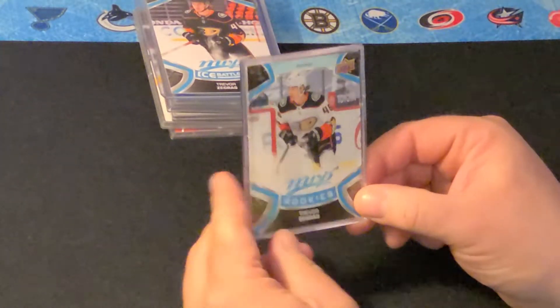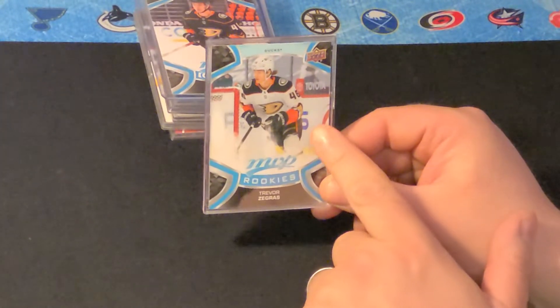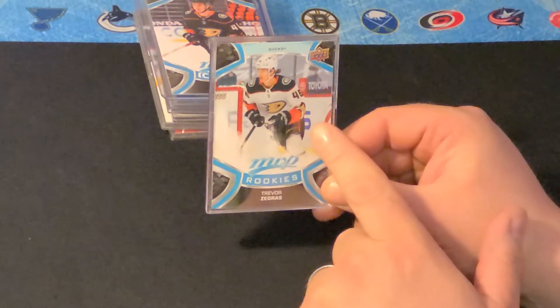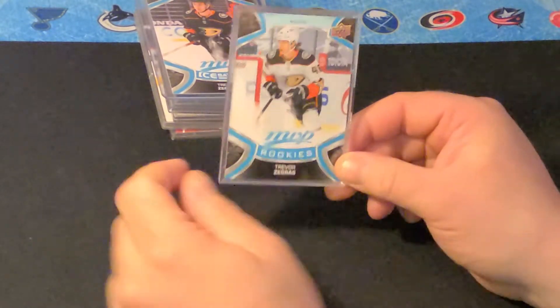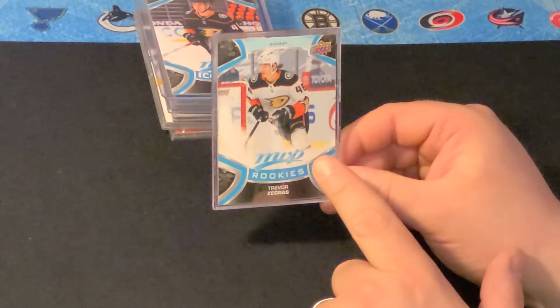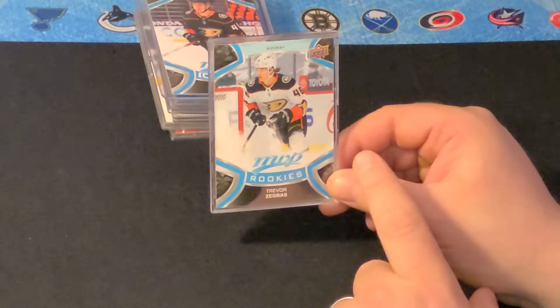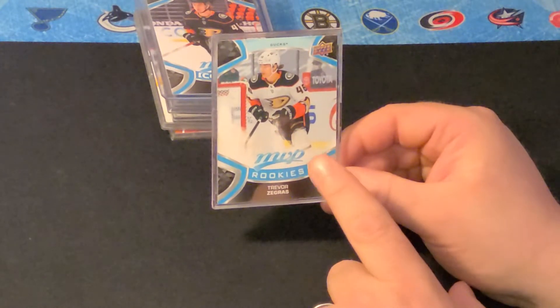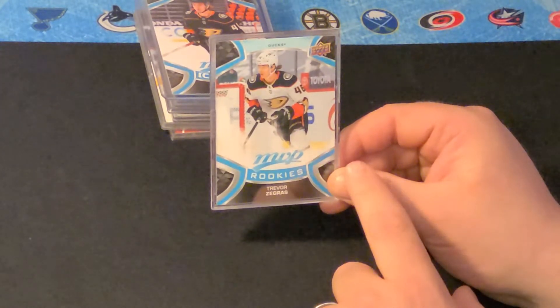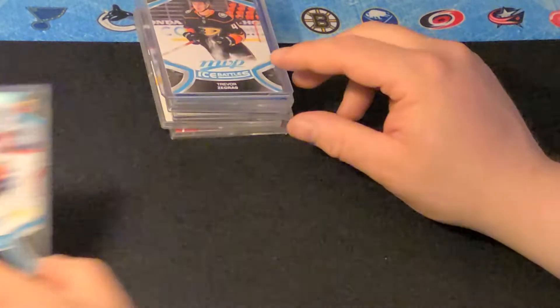Here's his MVP rookie card. Like I mentioned in previous videos, there's multiple versions of this card. There's this one, there's the ice battle version, there's the silver script, the gold script, the super script, and then there's hard sign cards too. So this card alone has got, I think, five parallels of it. So that's his MVP rookie card.